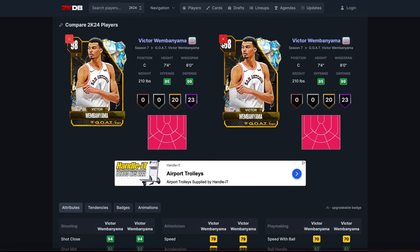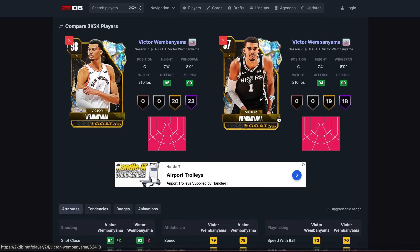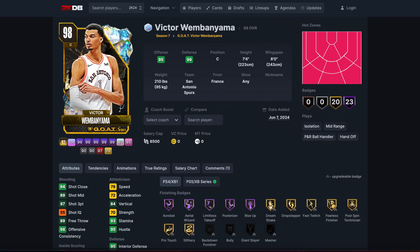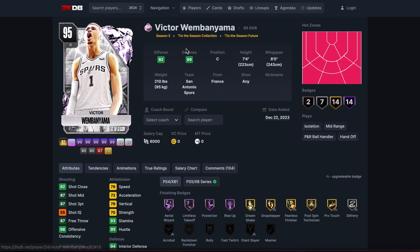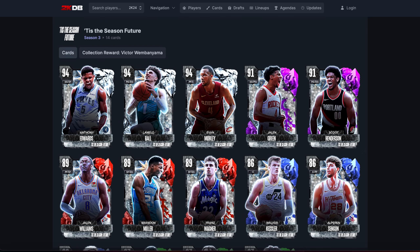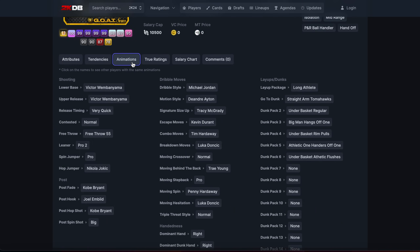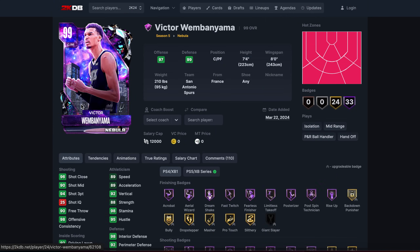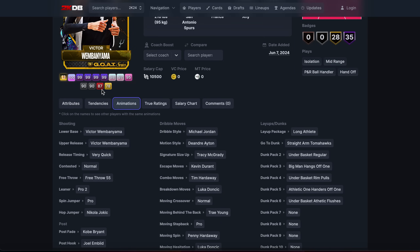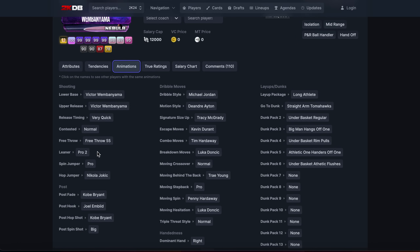The Galaxy Opal Wemby also sucks — wrong Wemby to compare him to. The 97 overall has a little bit of a difference but he's not that good either. The Dark Matter Victor Wembanyama, however, is a god — 94 speed, Jordan dribble style, I'm Very Quick, Pro 2 leaner, Trey Young behind the back. That's the same loadout as the best card in the game and he probably still is.